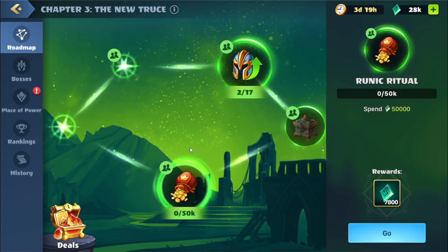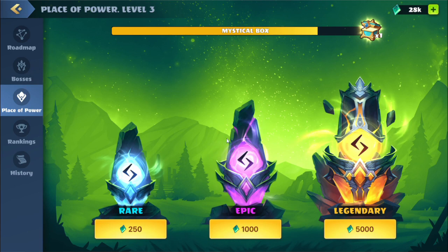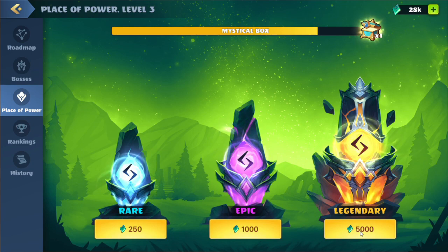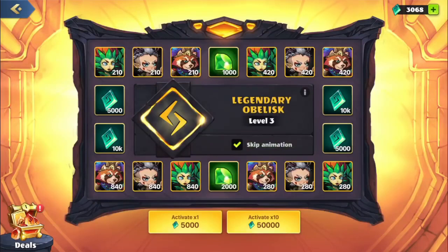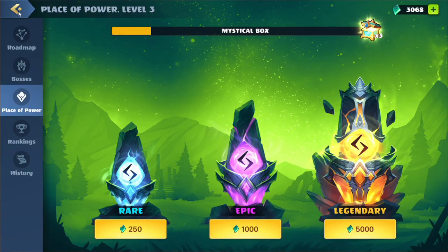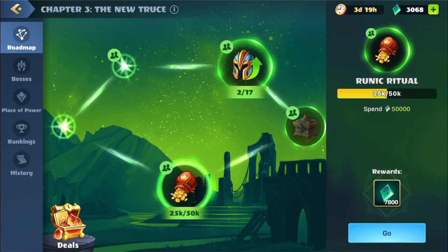Down here: spend 50,000 runes. We'll hit the go — this brings us over to the place of power. We'll spend as many legendary runes as we can, and also save these mystical boxes for the other quests. Hopefully we get some bonus runes or more of that new hero. We'll skip the animation — we got a legendary, but not quite enough. We're also a little behind in runes, so we'll have to get some more. We will see you guys later.